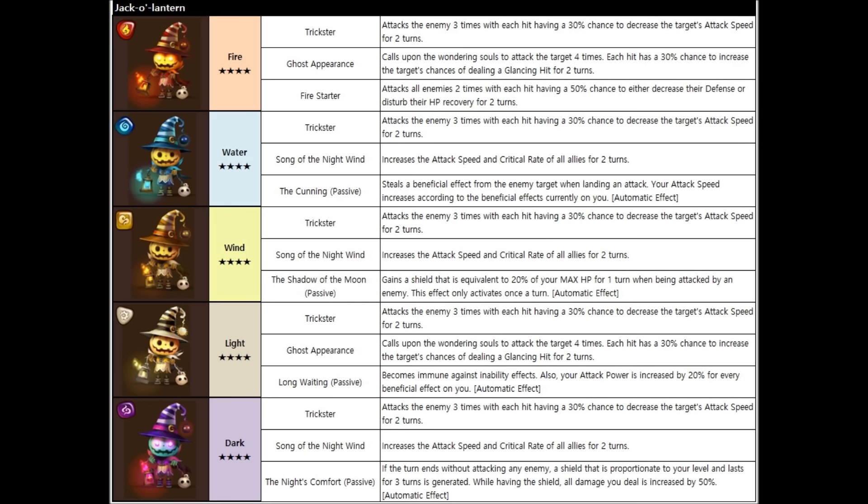Now they all have different passives, or the fire one does not have a passive. The fire third skill attacks all enemies two times, with each hit having a 50% chance to either decrease their defense or disturb the HP recovery for two turns. Interesting. Now the water one's cunning passive steals a beneficial effect from the enemy target when landing an attack, and your attack speed increases according to the beneficial effects currently on you. Very interesting.